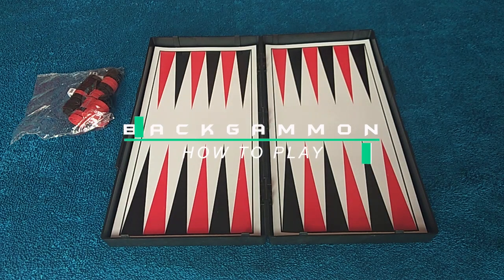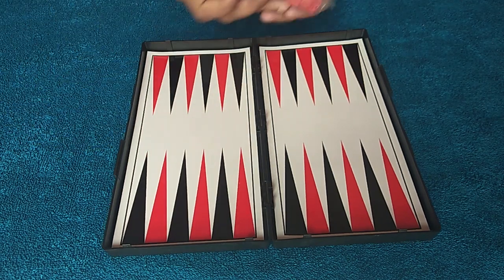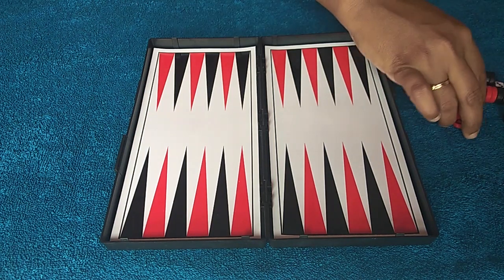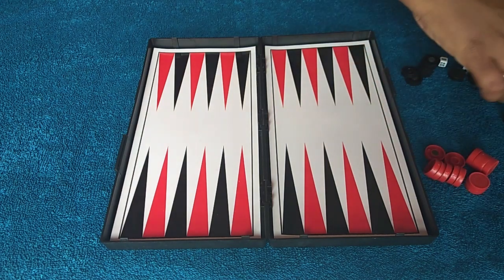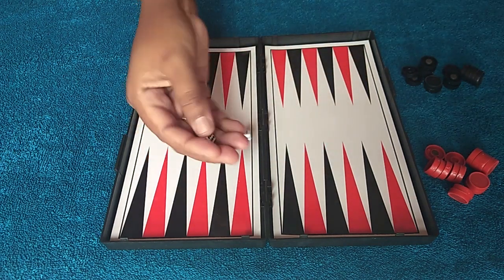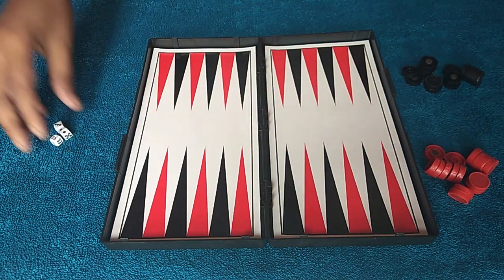Hello friends, today I have brought backgammon in this video. This is a 2-player game. One player uses black checkers and the other player uses red checkers. Each player gets 15 checkers. In this game, you get 3 dice — 2 normal dice and 1 other dice.